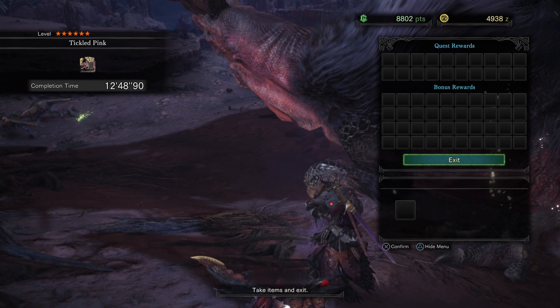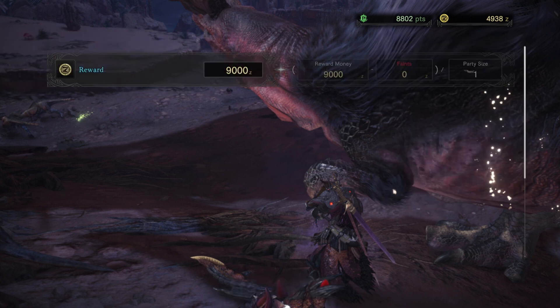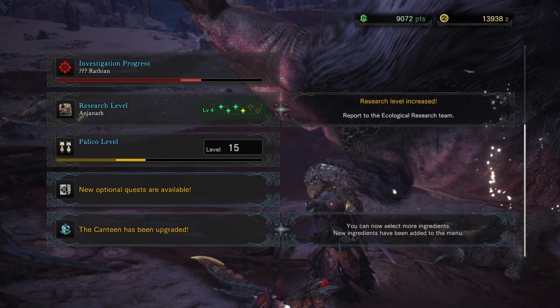Got a couple Anjanath plates. Ooh, what's up here? Appraisal box! We got — what is that? A scent jewel — a decoration that enhances scent hound skill. And then a flate jewel for the airborne skill. Cool, very nice. Plenty of money — we should be able to upgrade some things as well. As you can see, our investigation progress on the pink Raytheon is going up pretty nicely, and the canteen has been upgraded.